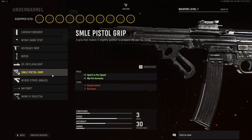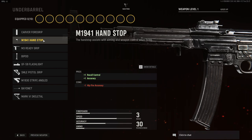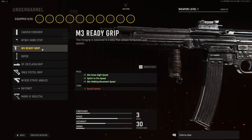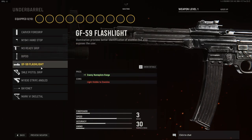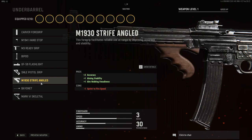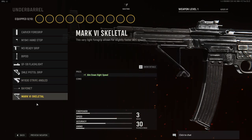And then finally, for our underbarrel attachments, we have the Carver 4 grip, the M1941 hand stop grip, the M3 ready grip, the bipod, the flashlight, the pistol grip, the strife angled grip, the bayonet, and the skeletal.